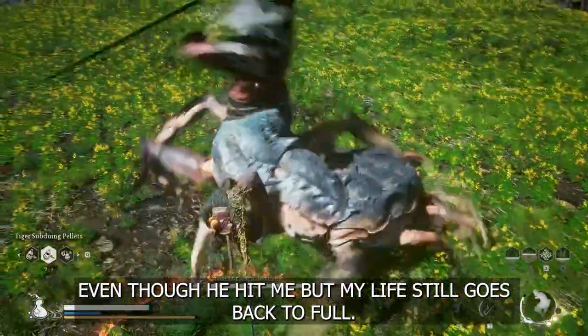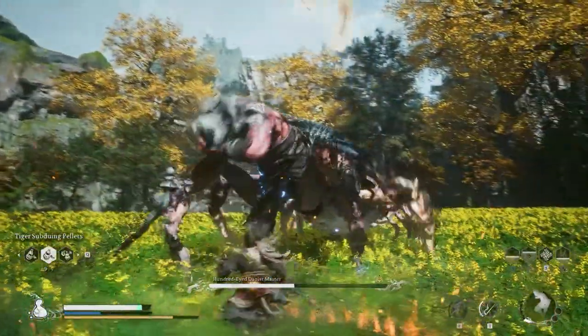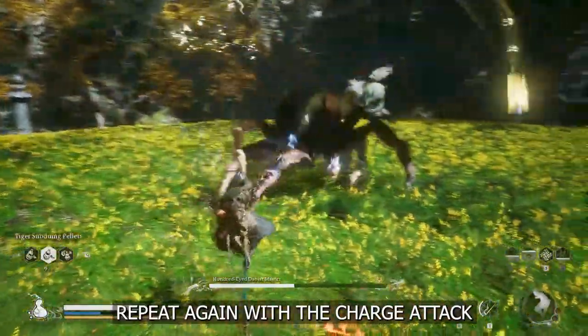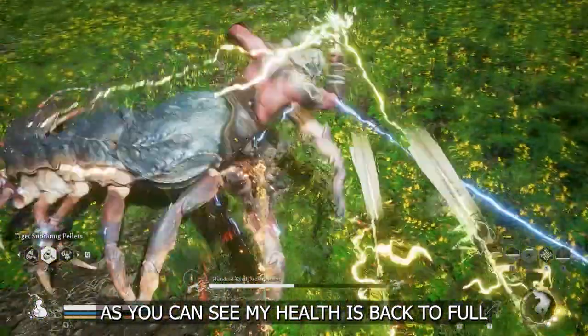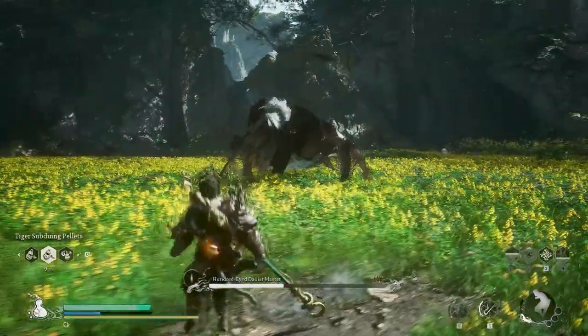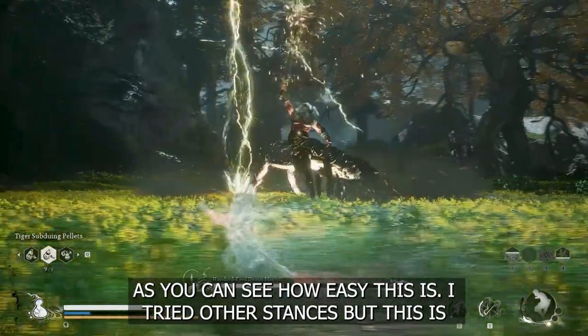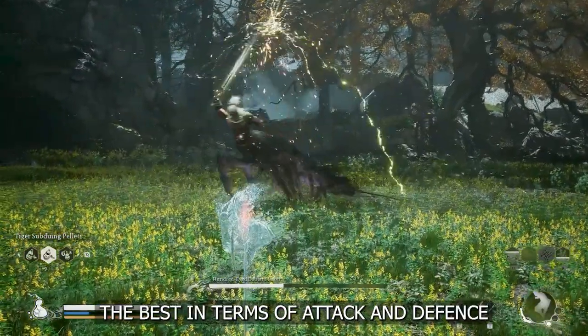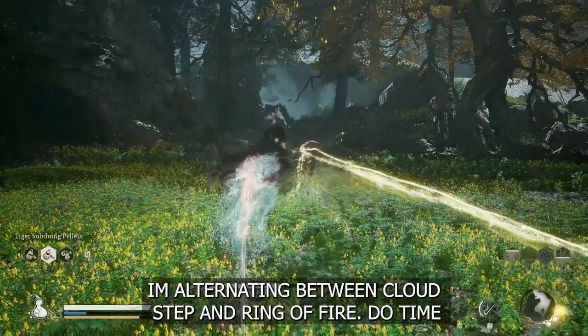Even though he hit me, my life still goes back to full. Repeat again — perform the charge attack. As you can see, my health is back to full. As you can see how easy this is. I tried other stances, but pillar stance is the best in terms of attack and defense.